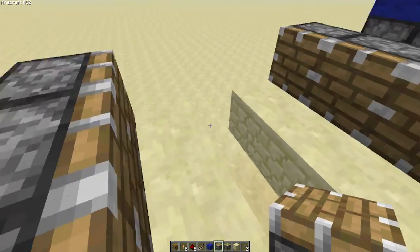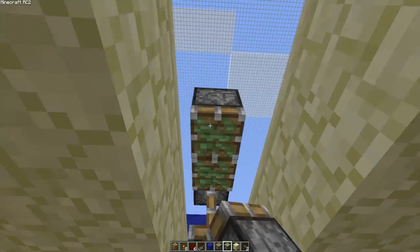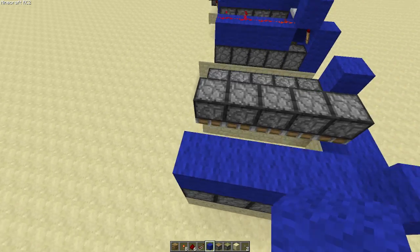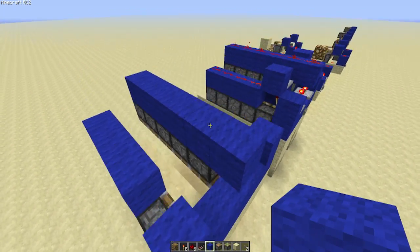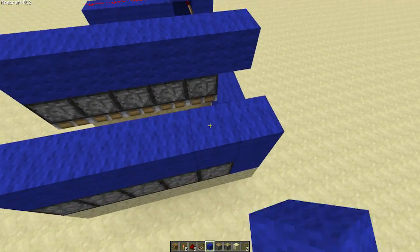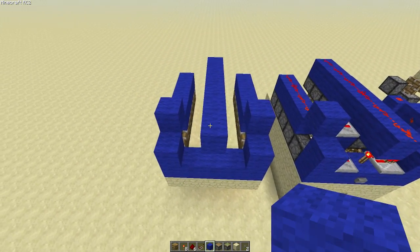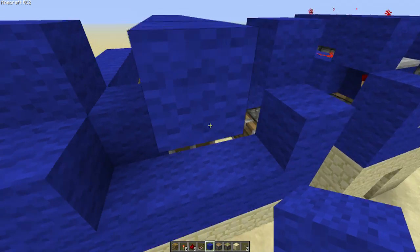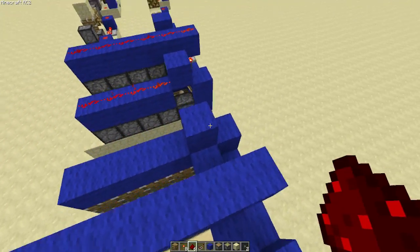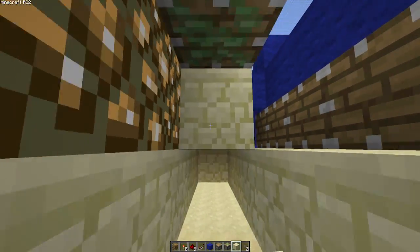Then you're going to put your sticky pistons in. Cut that out, put a torch there, piston like that, and then just bring it out. Take that torch out for now, and then you're going to put blocks on top of there, blocks all the way, and then one extra out like that. Mirror the other side here so you've got this gap on the first one. Then you're going to want to build up two and cut that block out, so you've got something that looks like that on both sides. Also put a block in here on the side of the first sticky piston like that. Then put your glowstone and whatever your ceiling is made out of in front of the sticky pistons.